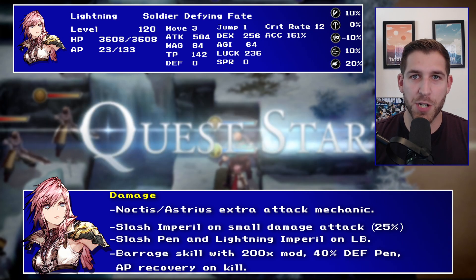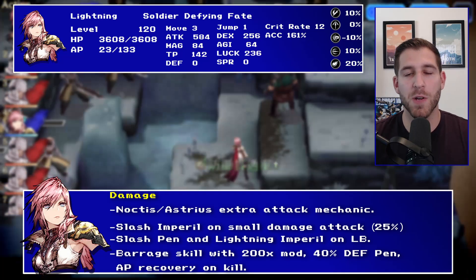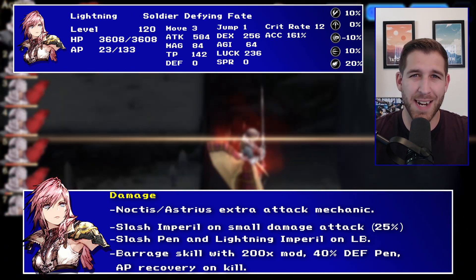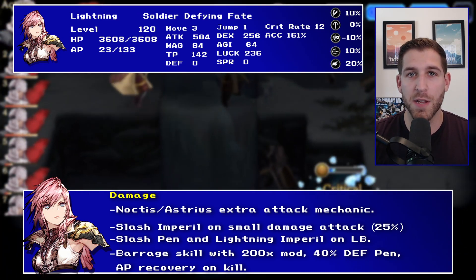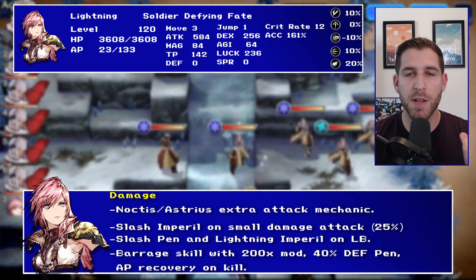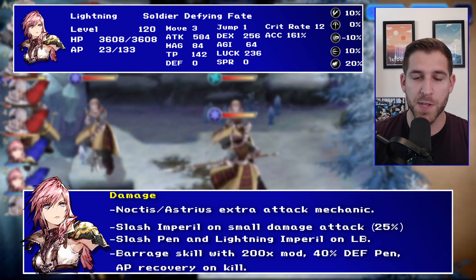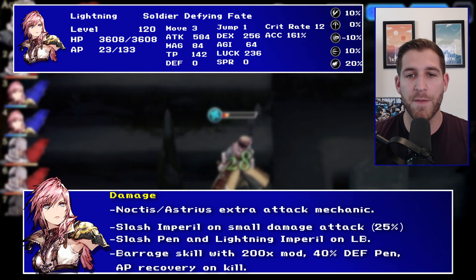She gets some defense penetration from her passives, but then she has a barrage-type skill with a 200 times mod, but also 40% defense penetration for three turns. If you have some trust stones or the Ninja Garb and then you have your passive on, you can basically get to 90 to 100% defense penetration for the three turns where this is active. The barrage skill is going to be easy to hit with because the AOE makes it a longer range skill. It will also restore AP on kill — 15 AP back for one kill, 30 AP back for two. So it's a very powerful skill that makes all of the rest of her skills deal more damage because of the defense penetration. It only has three uses, so that's definitely worse for guild battle.